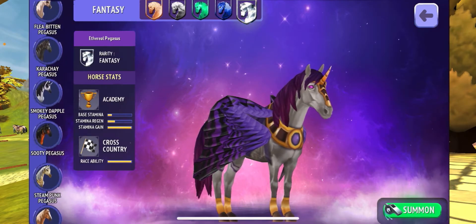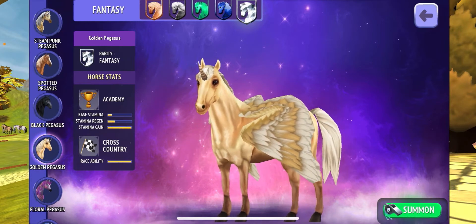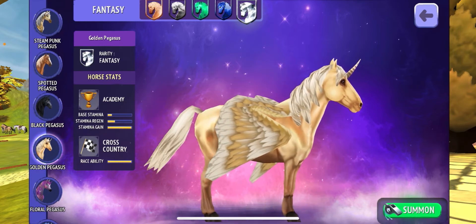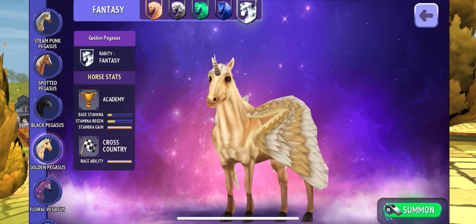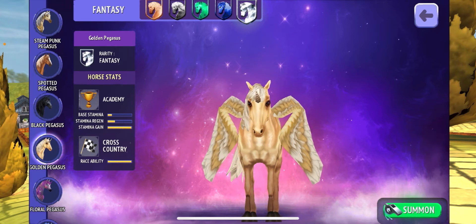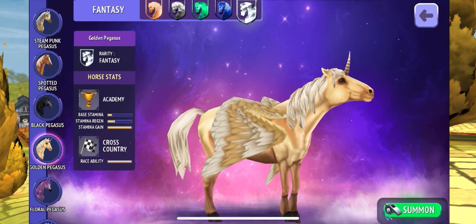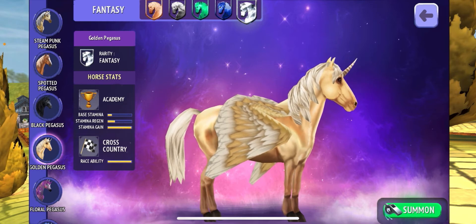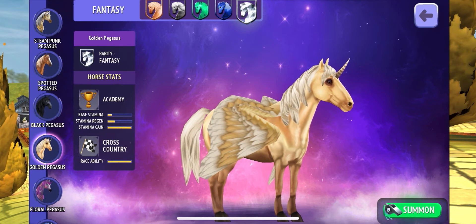In third place we have the Gold Mustang — or the Gold Mustang Pegasus. I think this is an absolutely beautiful horse; I would love to have one. I do have a normal one, but not this one. It's called Honey, and it's actually one of my best friends' horses too. I personally love this horse. In real life I ride a horse that looks exactly like this.